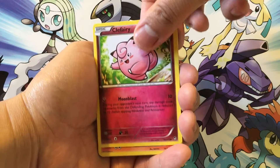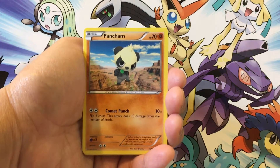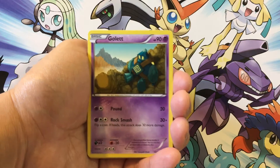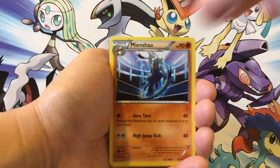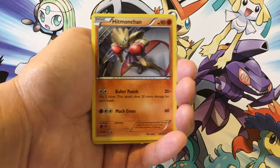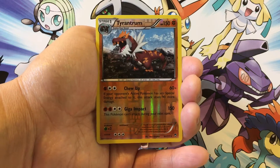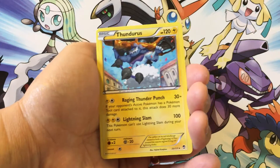We have Clefairy, Magmar, Pancham, Golett, Cubchoo, Mienfoo, Dedenne — very cute — Hitmonchan, and a Reverse Holo Tyrantrum. That is a nice card.